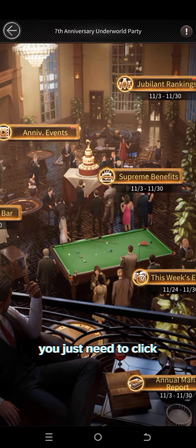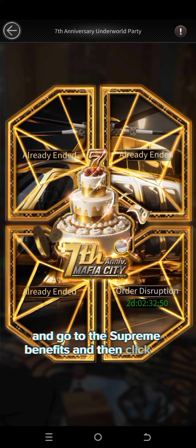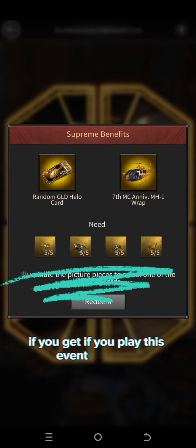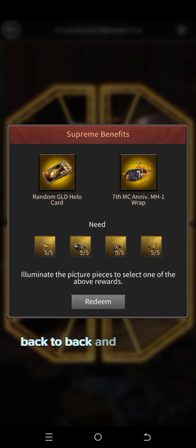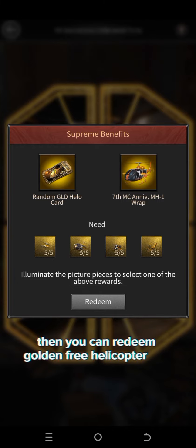You just need to click there and go to the supreme benefits and then click on cake. If you play this event 4 days back to back and collect all parts, then you can redeem the golden helicopter free.